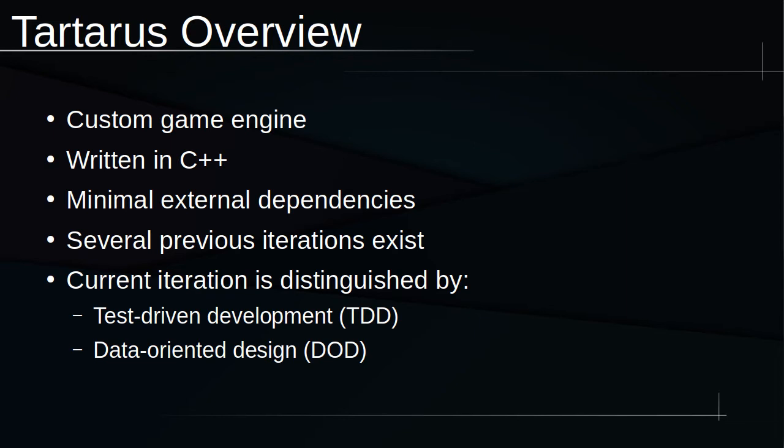Among other things, TDD helps improve code reliability and dramatically reduces the risk of introducing bugs when refactoring code. It doesn't come close to making Tartarus bulletproof, but it does act as a metaphorical Kevlar vest.